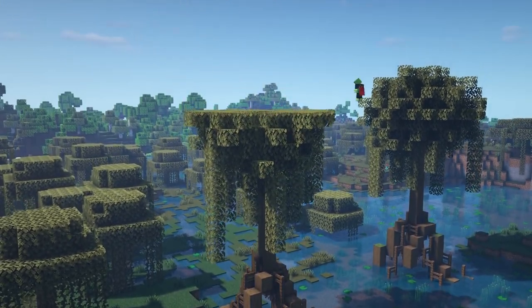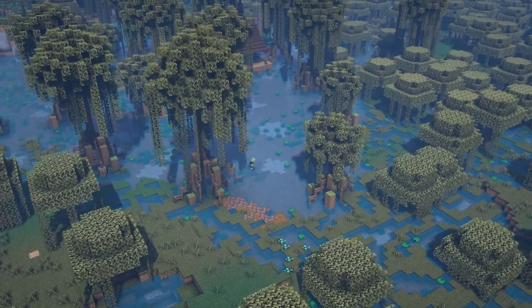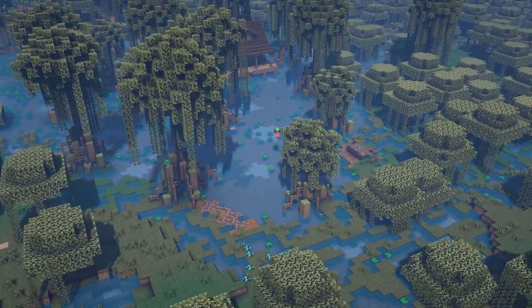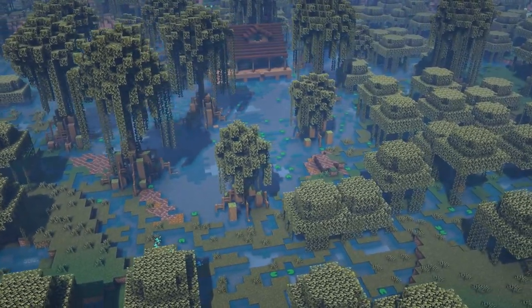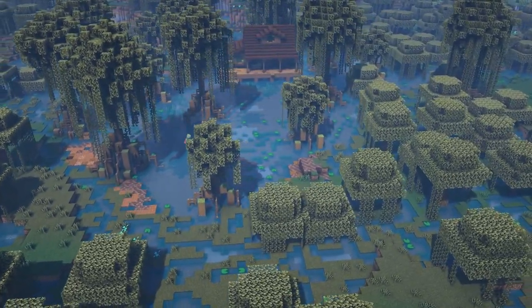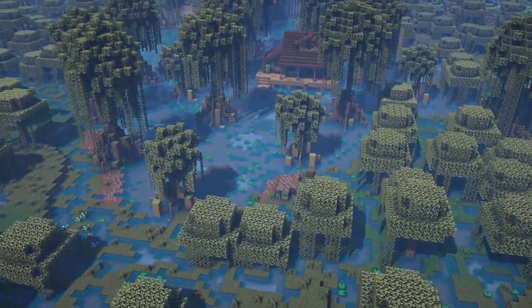Once the trees are in place and the cabin is settled in nicely, one of the things we were introduced to was the new mud brick texture and new mud in general, so I want to recreate that on the outskirts of my swamp by recreating my own version of this mud using some soul sand, soul soil and brown terracotta.